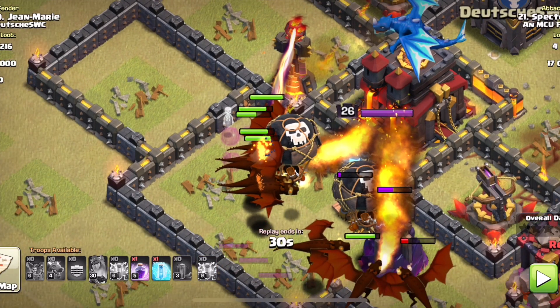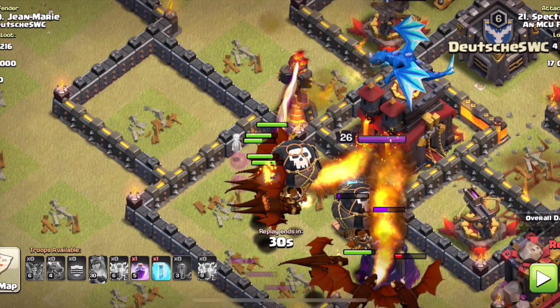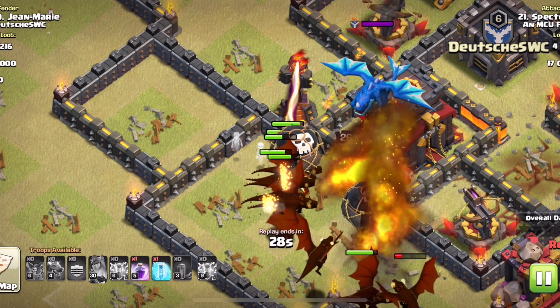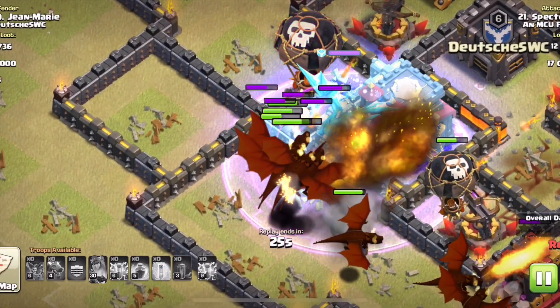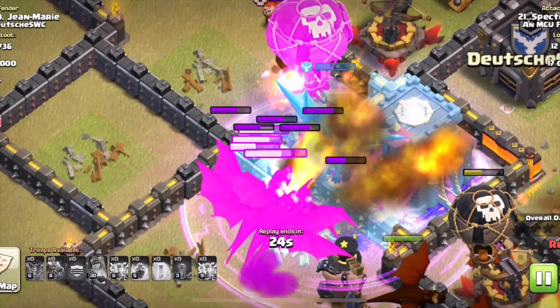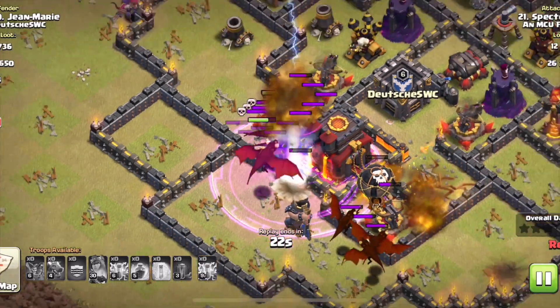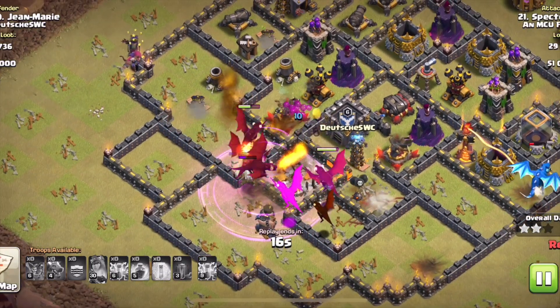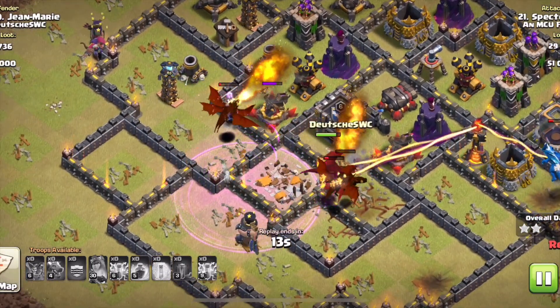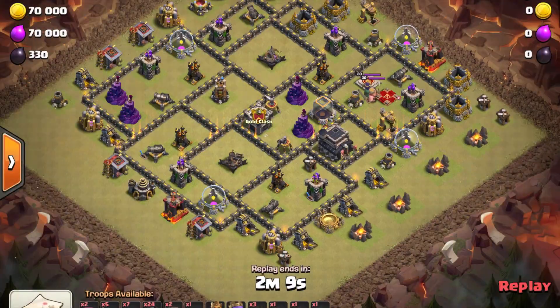I'm going to rage my dragons so they kill the electro dragon quickly. Right before the electro dragon gets a shot off, I freeze it so it's unable to fire on my dragons before it gets taken down by all those dragons. And there's your electro dragon kill with your mass dragon attack.